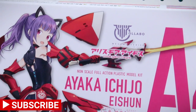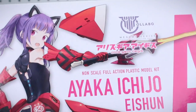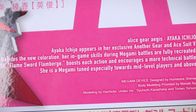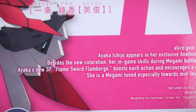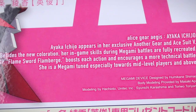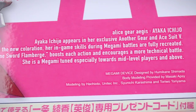You can see this is number A4.1 for the numbering on this one. As always, a really beautiful illustration of the character on the front of the box, with a nice matte finish for the white background compared with the glossy finish of the illustration and text. The blurb says Ayaka Ichijo appears in her exclusive Another Gear and Ace Suit V. Besides the new coloration, her in-game skills during Megami battles are fully recreated. Ayaka's new SP Flamesort Flamberge boosts each action and encourages a more technical battle — she's tuned especially towards mid-level players and above, so not for beginners.